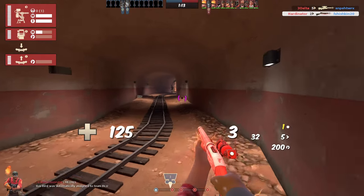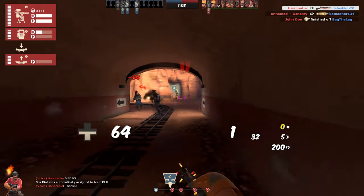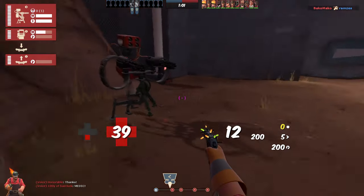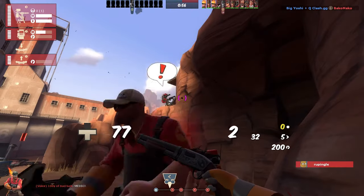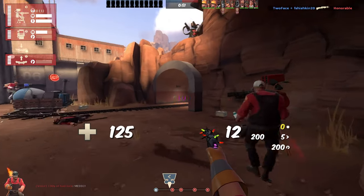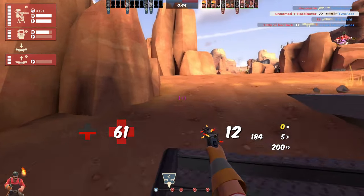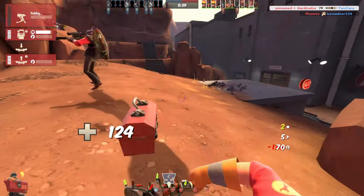Just one revenge crit — let's make it count, hug a wall. It's getting really hot here. Alright, sentry has two assists. Let's switch up the spots.